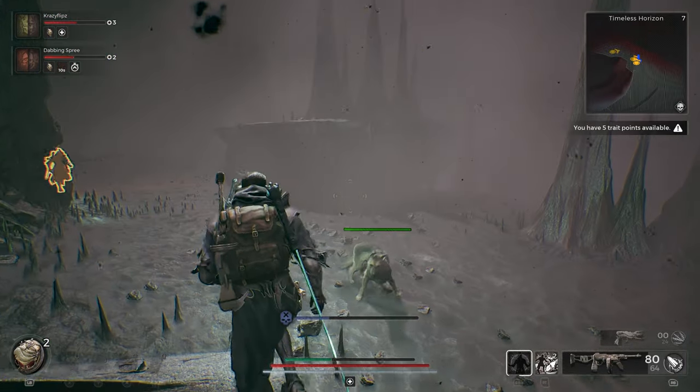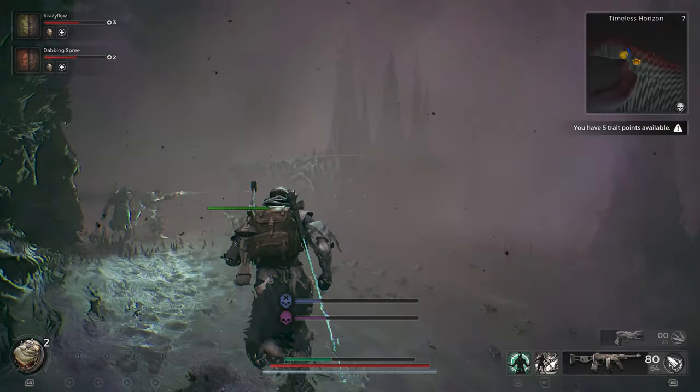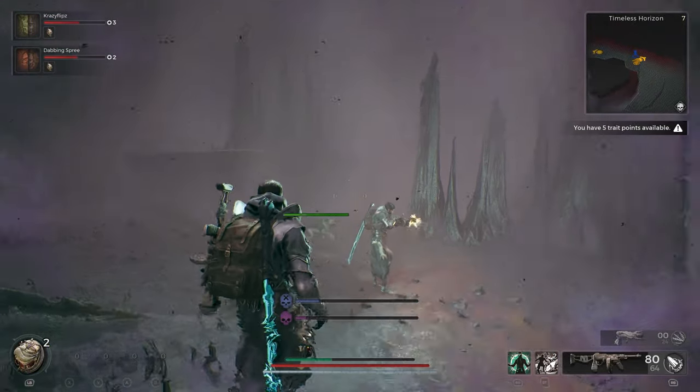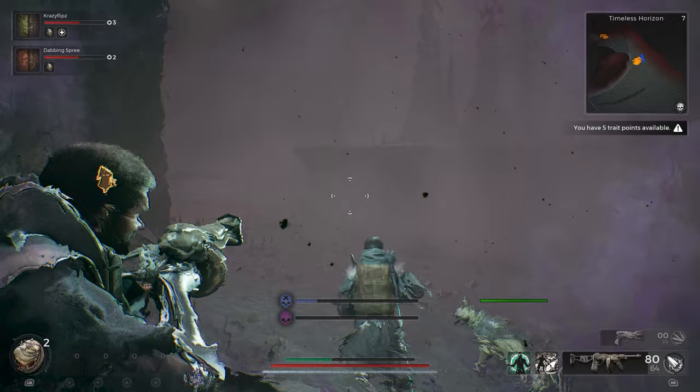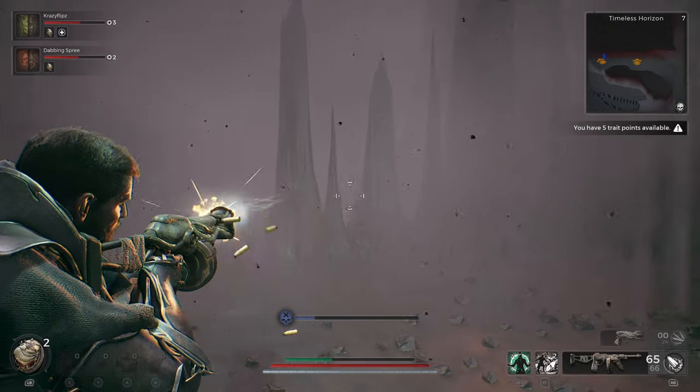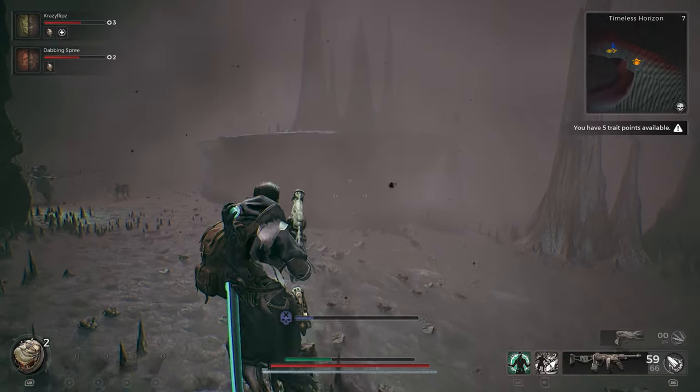Instead, just walk along the poisoned border of the overworld map and look for a specific natural formation. It should look just like this, with a raised plateau on one side of a small gap and a group of spikes on the other side, forming a sort of natural entrance.